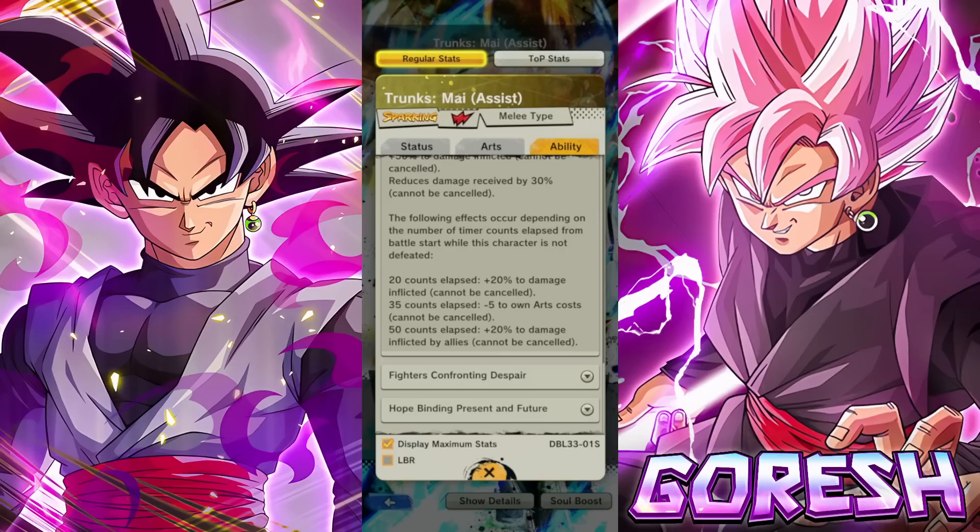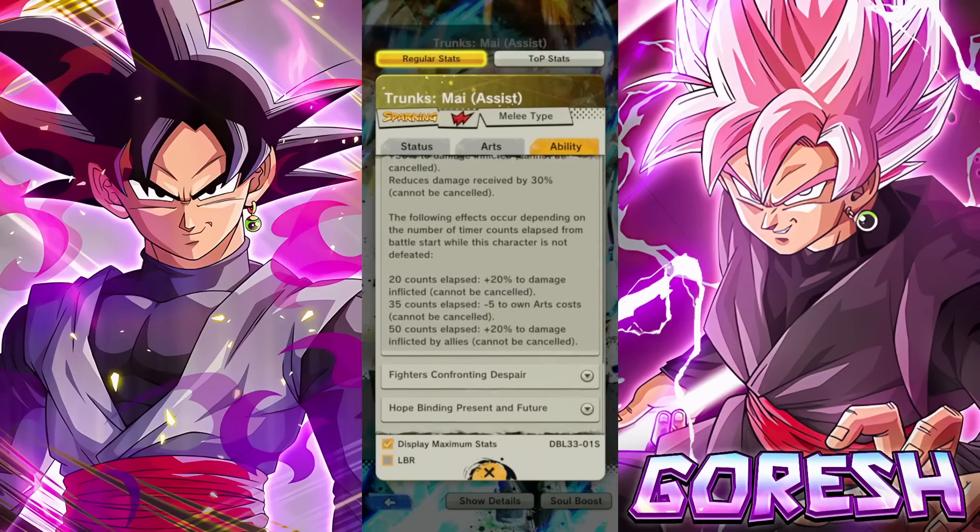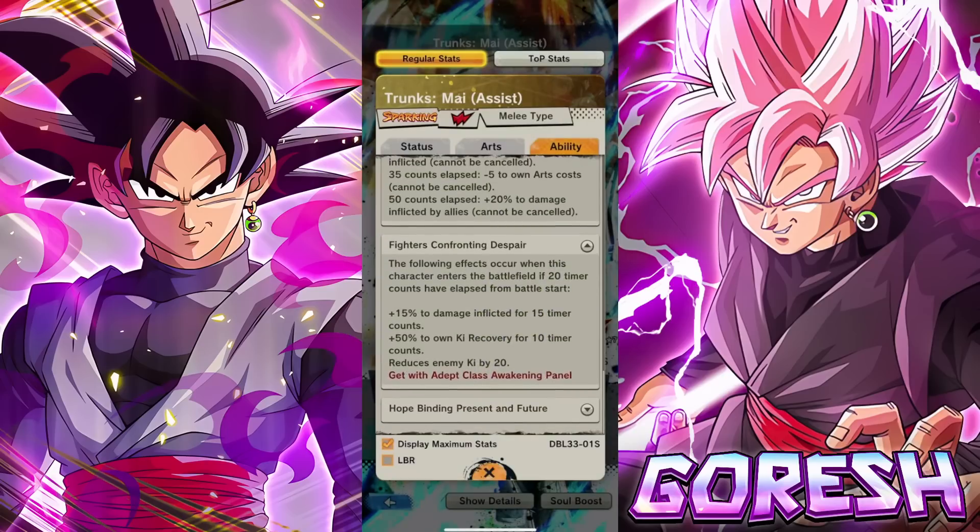The good thing about this character going forward is they have no choice but to give them new unique abilities, because they did not have these prior to the Zenkai. But this character is not doing anything new that we've seen so far. Do you guys know how ridiculous these two unique abilities have to be to make this character even remotely usable? Come on.